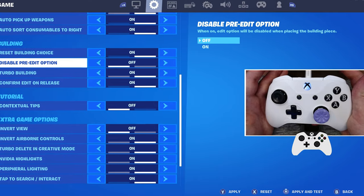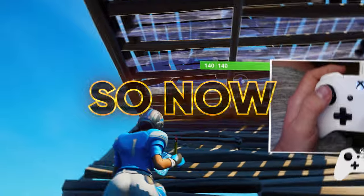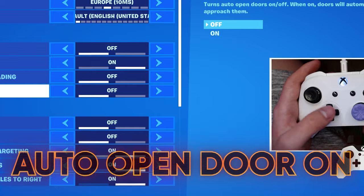Reset building choice — have this on. Disable pre-edit option — turn this on. Turbo building — on. Confirm edit on release — on. So now when you go for double edits up, you won't be able to pre-edit your walls, and this will make you faster at editing.